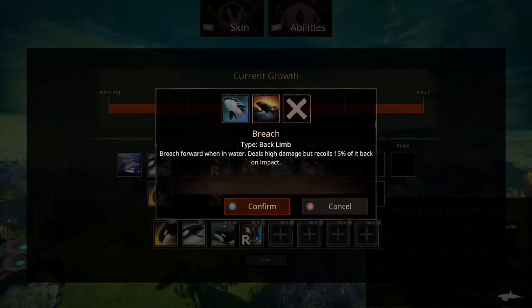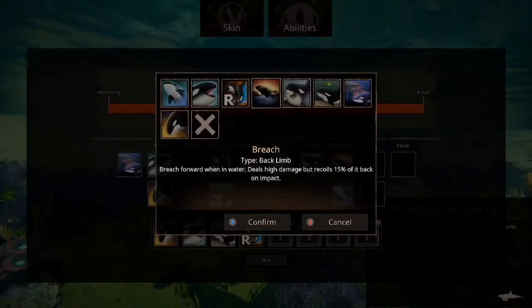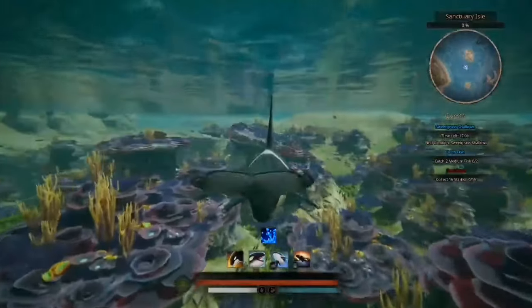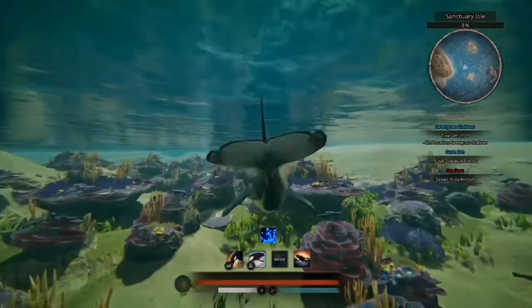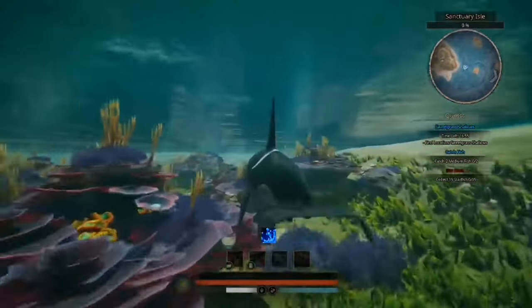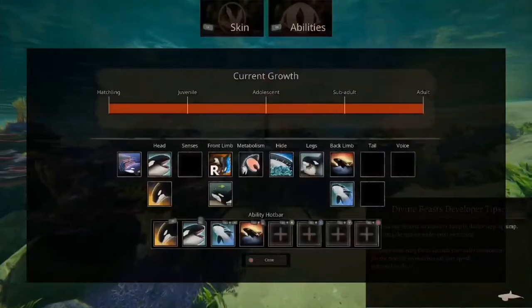Let's have a look at the rest of the abilities. Back Limb: Breach — breach forward when in water, deals high damage but you take back 15% of it on impact. And Barrel Roll — a quick dart forward in a roll, damaging things in your path. Let's do the barrel roll first — oh, there you go, a nice quick barrel roll. Uses a decent chunk of stamina, but it should. And here's Breach — oh, look at the speed! That is really nice, and yes you can jump out of the water with it.